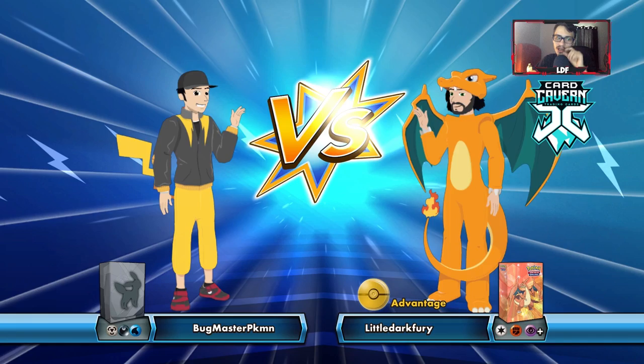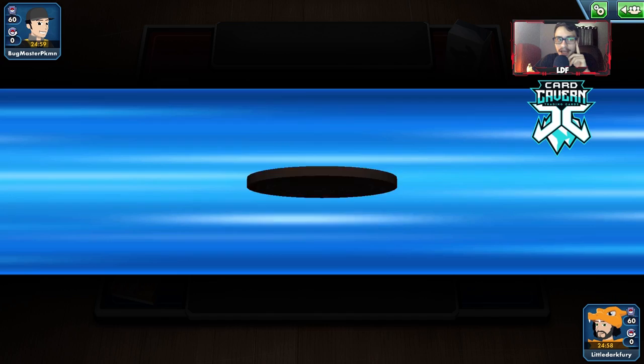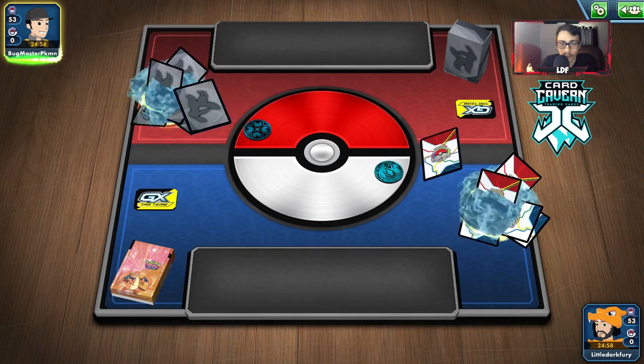Alright guys, let's get into our first match here. Up against Bugmaster with what looks to be a possible Darkrai deck, which is pretty good because we are playing Dawnfan, which is a fighting type. So as long as we just use Earthquake with Silver Bangle, we can one-shot their Darkrai. We'll see how this goes.